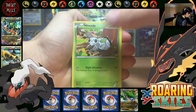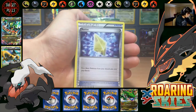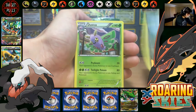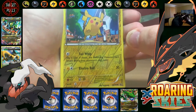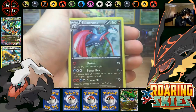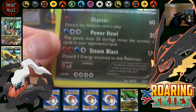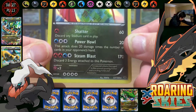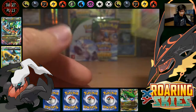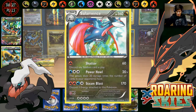We've got Togepi, Nincada, Dunsparce, Wingull, Dratini, Revive, Altaria, Dustox, Pikachu Reverse Common — and we have a Salamence Holo. How pretty is that — all the energies! With Howl and Steam Blast.